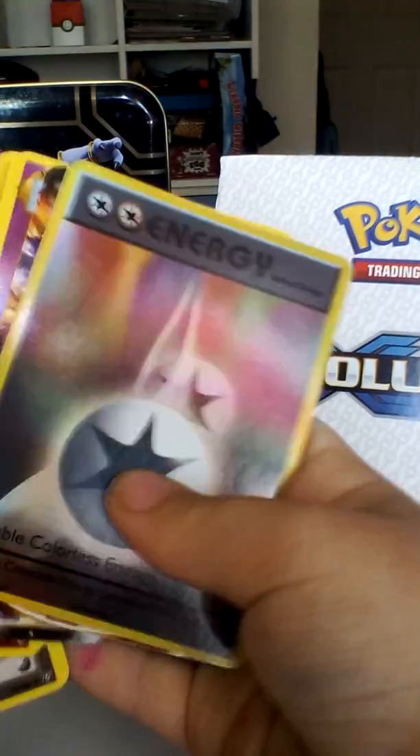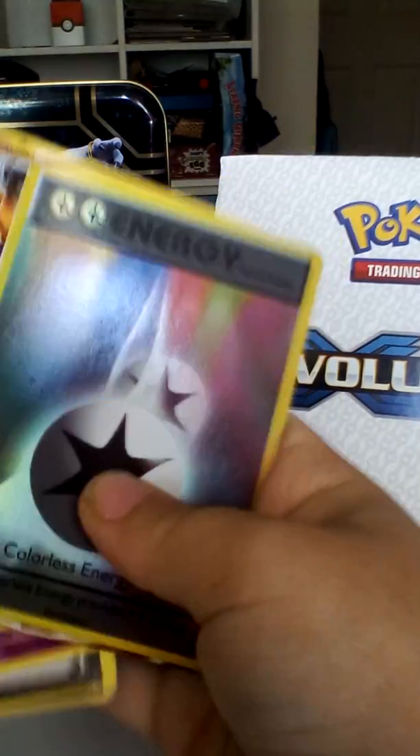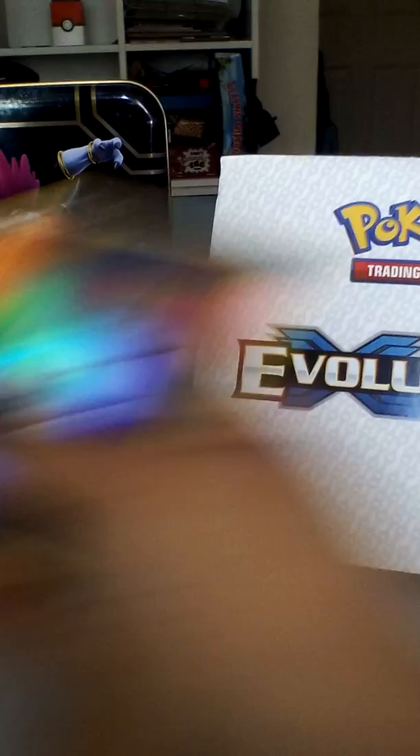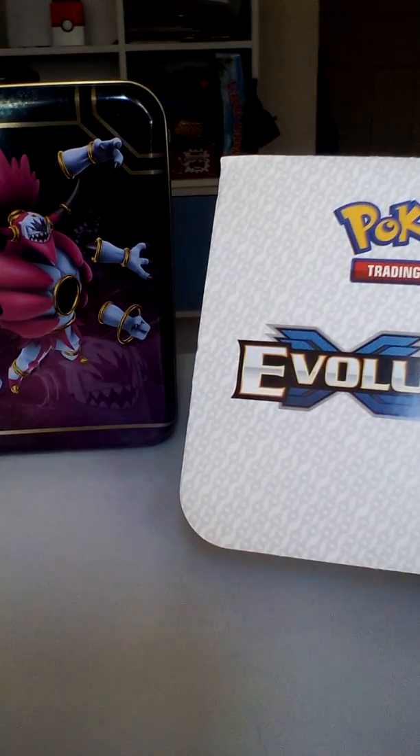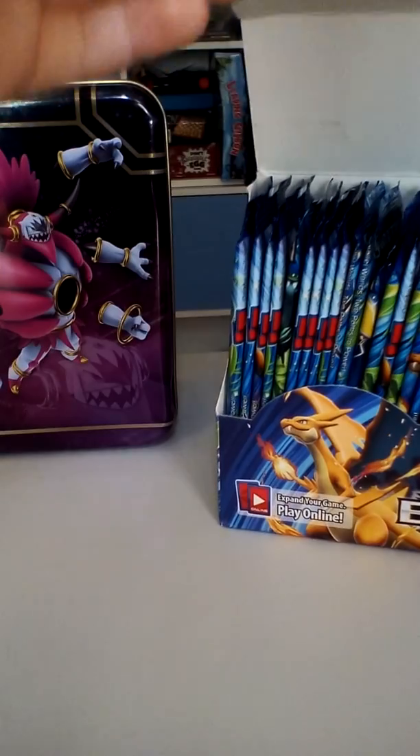Oh my god — a Charizard EX! A Mega Alakazam EX and a Mewtwo EX, and a reverse energy. This pack is like the best — this booster box is like the best booster box yet, even though it's fake.